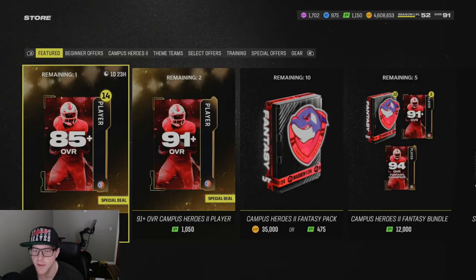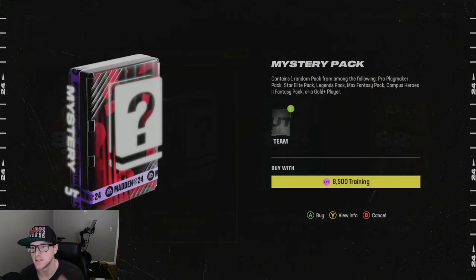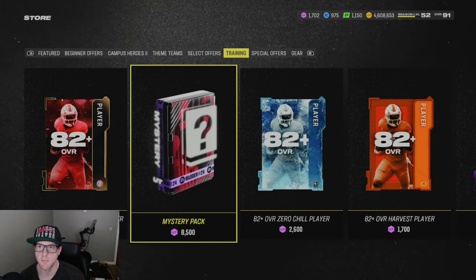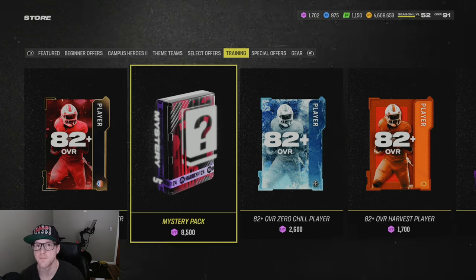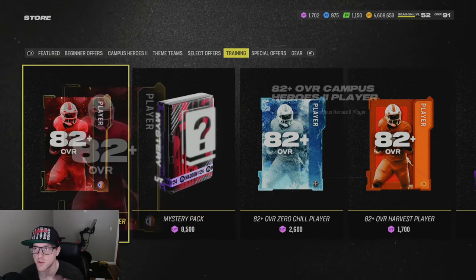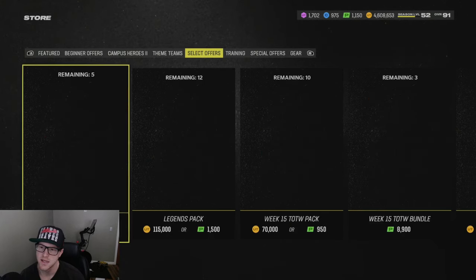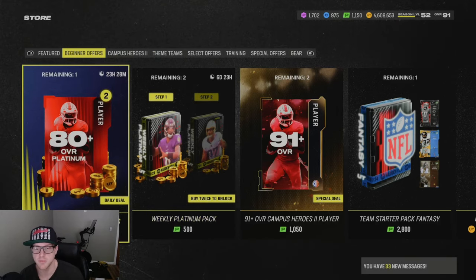In the store they did increase the price of the mystery packs — they're up to about 8,500. At the time I'm recording this, they are giving out Zero Chill packs and not Campus Hero packs, so be wary of that. Check and see if other people are pulling Campus Hero packs before you rip these, because they're kind of stingy on make-rights this year. Unless you're okay with getting a Zero Chill pack, personally I would not be. We also have an 82 overall Campus Hero player roll for 2,800, and there's actually not a bad special offer — 280 plus platinum players.